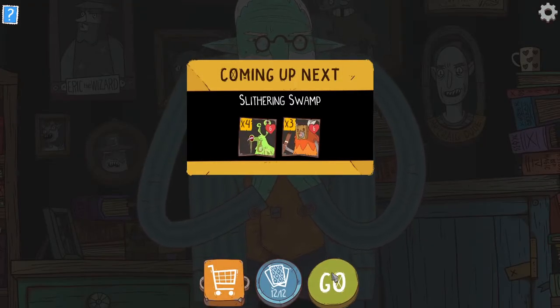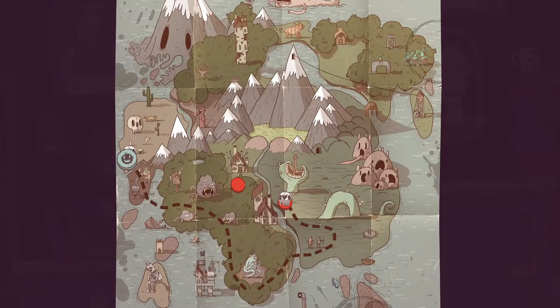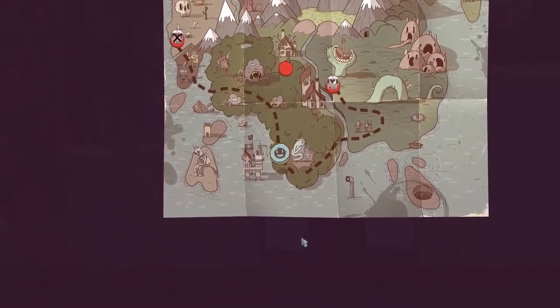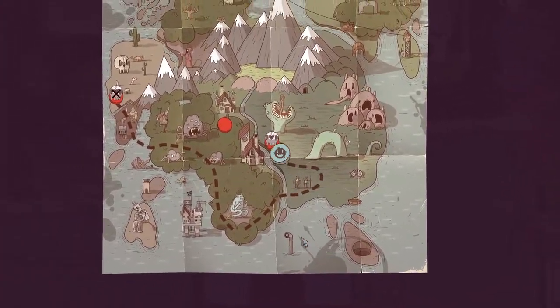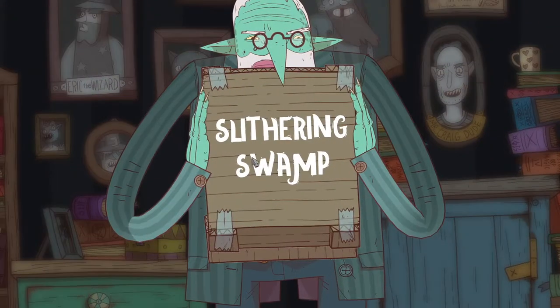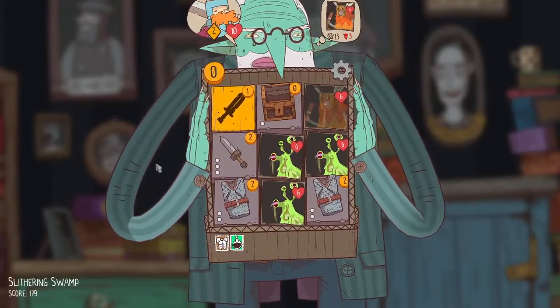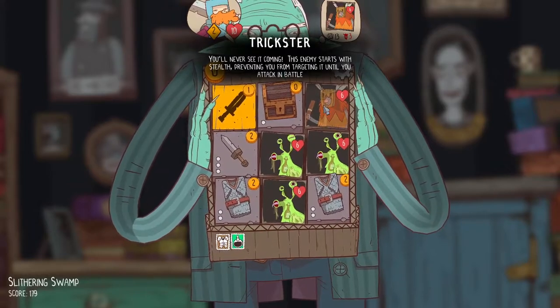Unfortunately we can only afford one more thing. I'd like the plate helmet but we can't fit it — that would cost money to remove something first. I guess we'll just save the cash for the next dungeon. So with that, I guess we go to the swamp.